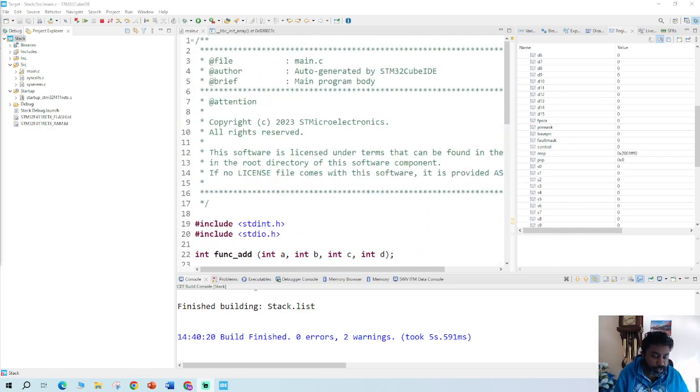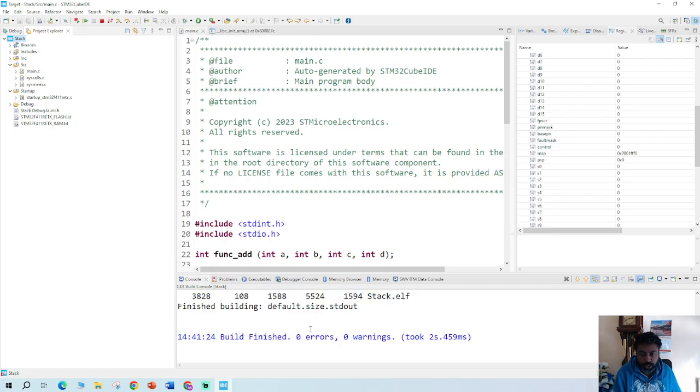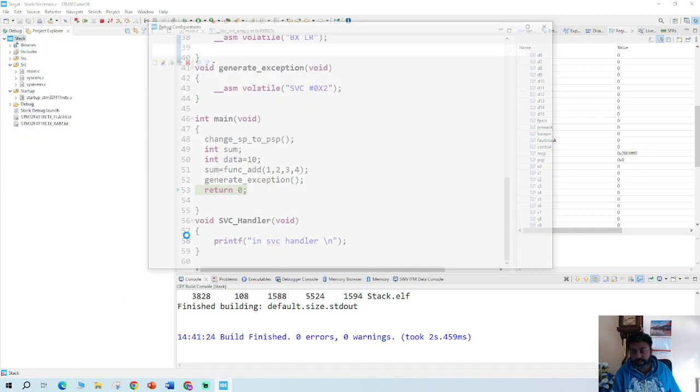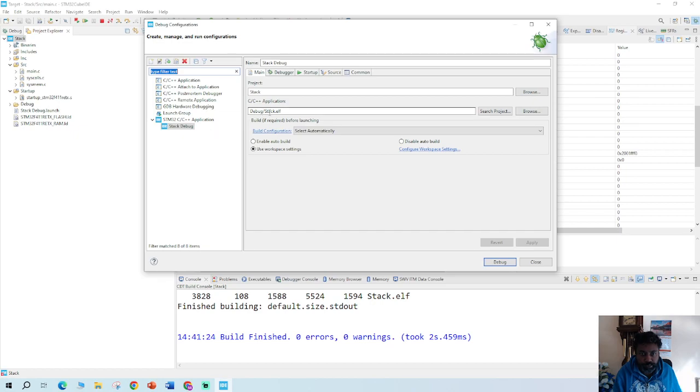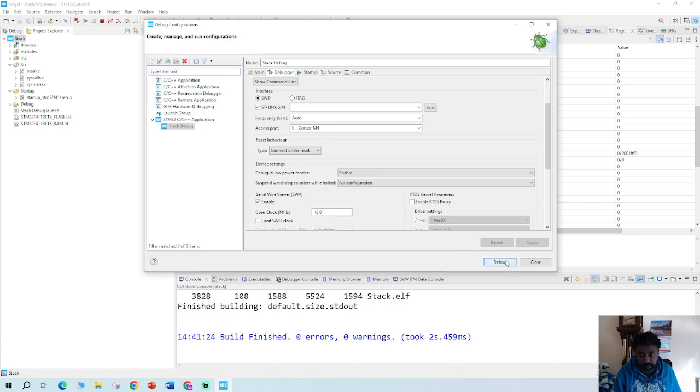Let's go into debug and learn how the MSP changes to PSP. When I go in here and right-click debug, we build again — zero errors, zero warnings, which is what we wanted. Now we go and set the debug operation, changing to C++ debug perspective. Make sure ST-Link is enabled, and go to debug mode.